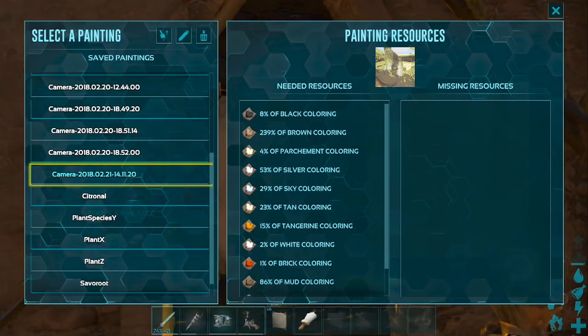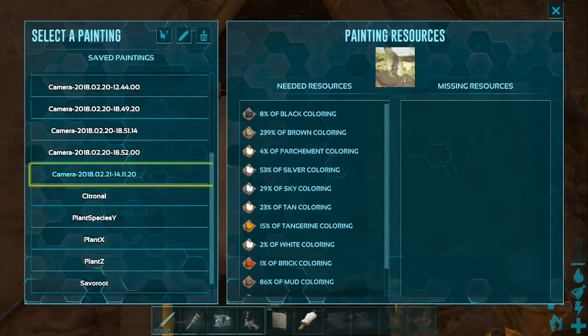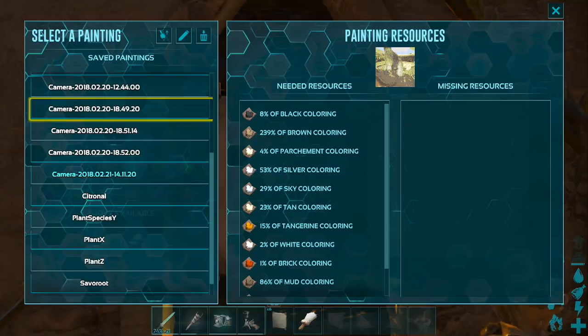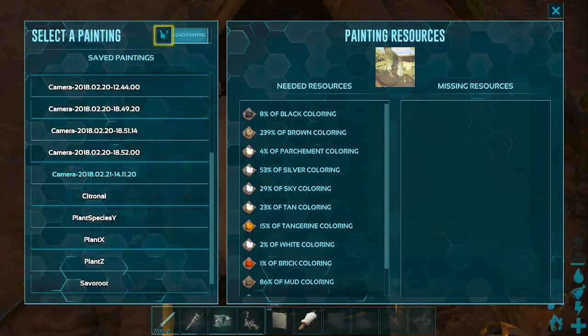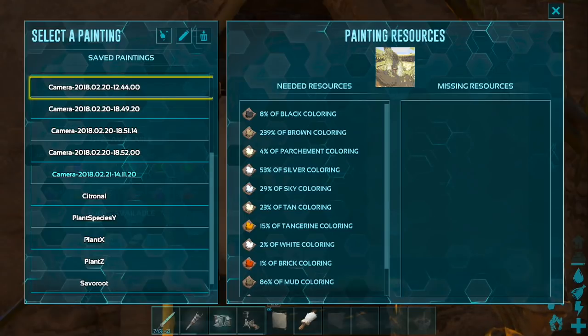So what we're going to do is paint the picture that we just took of my buddy over there in the spa. It's going to look kind of funny because I don't think there's a lot of color in that picture — mostly just Adobe, and I think he's gray. So it might be kind of dull, but we're going to paint it. You click on the picture that you want, it's going to tell you how many resources you need of each color, and it's going to tell you what colors you're missing on the right.